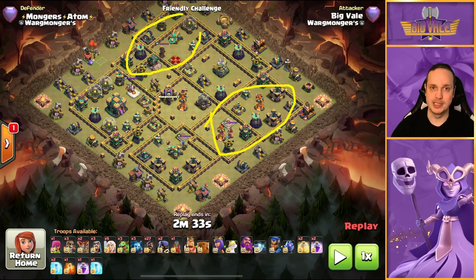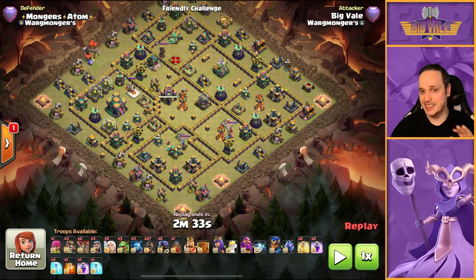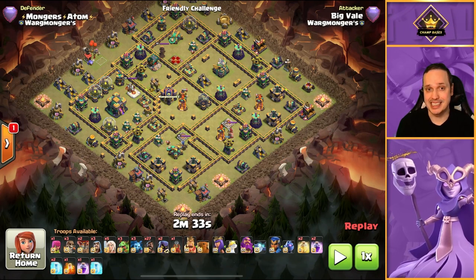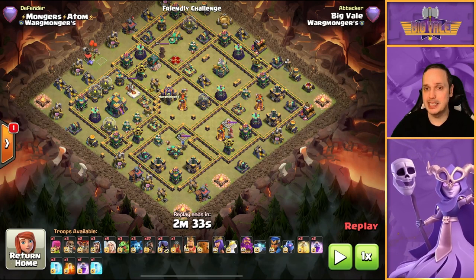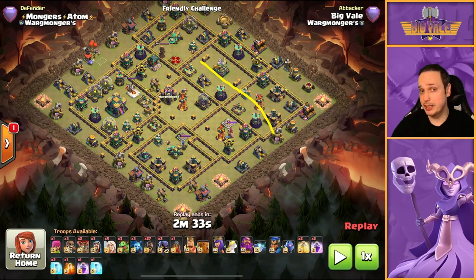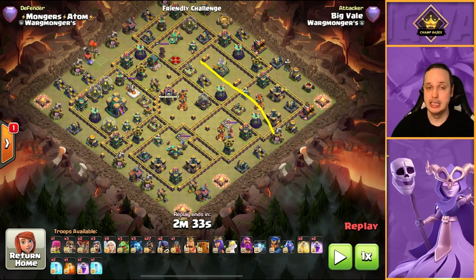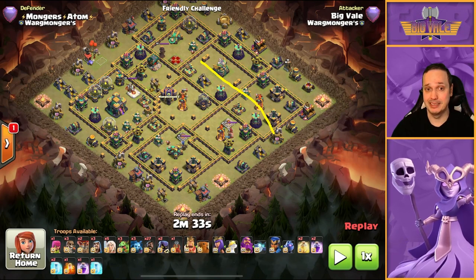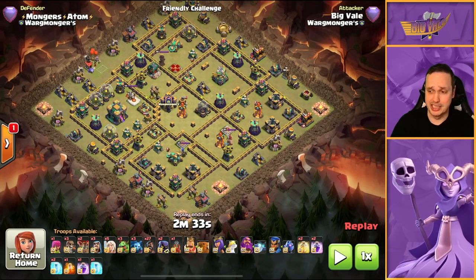The reason I chose that side is because there's a lot of concentrated defenses there — arguably more than if we went for the other entry point. I'm looking to get those hogs powering through and use the early warden ability to protect them moving through the multi infernos. We do have a back-end scattershot to deal with, but I'm hoping a freeze spell can handle that. The hogs won't live forever, but they tank for the royal champion while doing significant damage themselves.